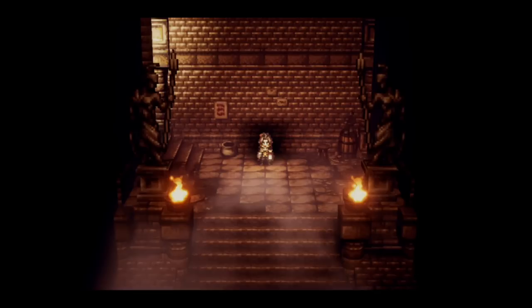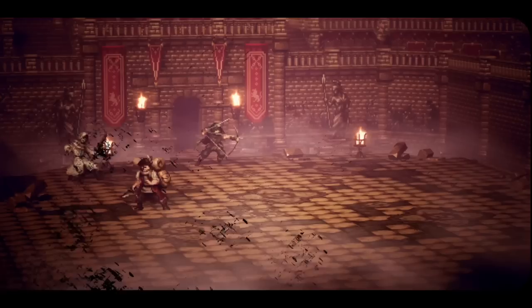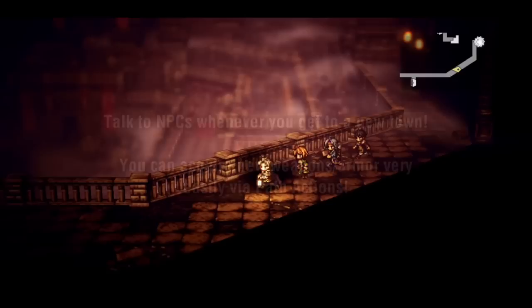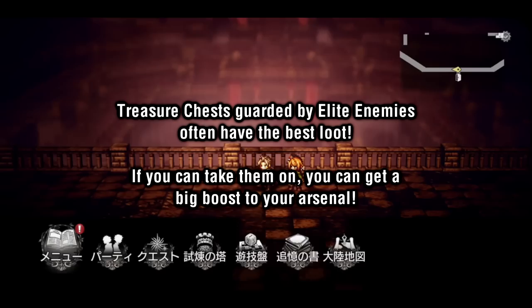Once you've defeated enemies within a new area, you can take their loot to the smithy, who will then unlock the new weapons and/or armor. The loot you've sold to the smithy can then be used to craft those weapons and armor. Additionally, weapons and armor can be found in a few other ways. By talking to NPCs whenever you enter a new town, you can usually pick up some of the latest equipment without having to unlock them in the shop first. Another way is in treasure chests scattered around various areas — if guarded by an elite enemy, chances are the chest will contain equipment higher level than your current area.